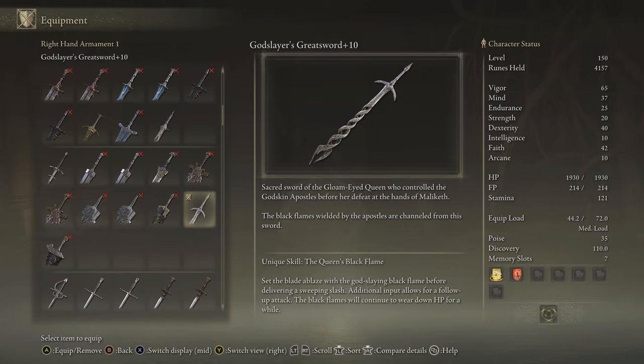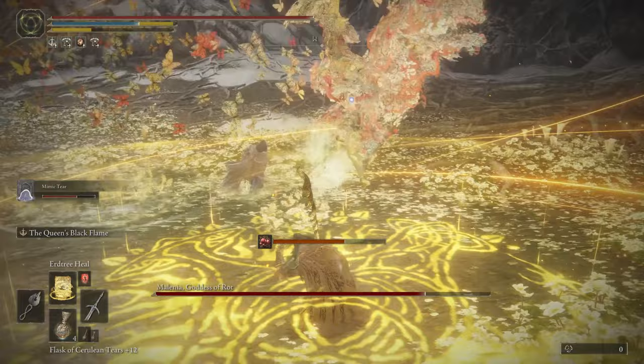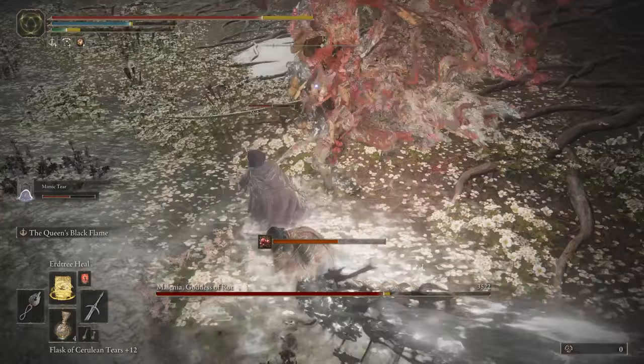The Godslayer's Greatsword is the weapon of choice because its Queen's Black Flame skill is very effective against Melania. Guides on how or where to get these various items can be found by following the links near the bottom of this video's description.